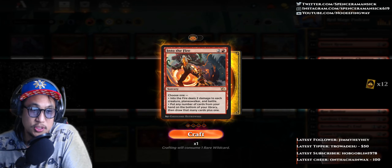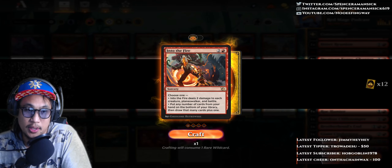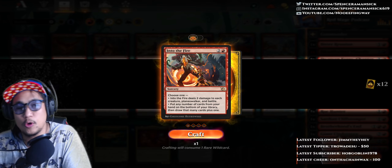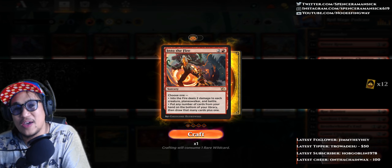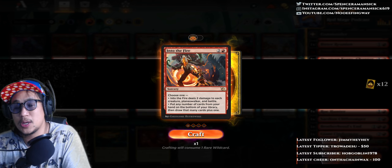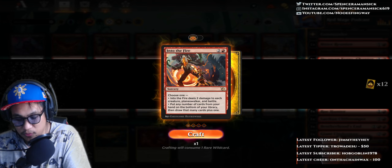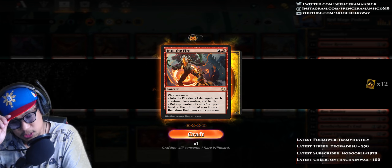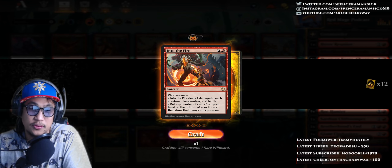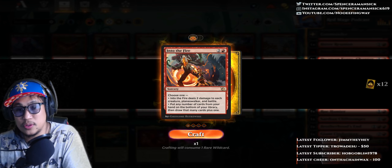Alright, welcome back to another episode of Everybody's Favorite Red Mage, the podcast, number 105. I'm Nolfinway, aka Spencer, and this is a 5-minute breakdown of a Red Magic the Gathering card — the properties, missed opportunities, and honestly what I think. You can find me on twitch.tv slash Nolfinway for a free experience. Today's card is from the set March of the Machines: Into the Fire.